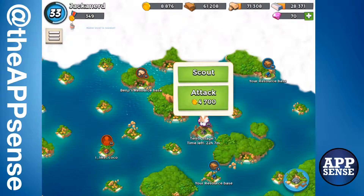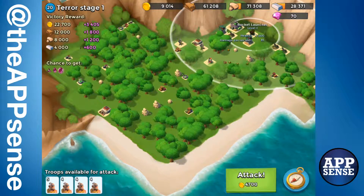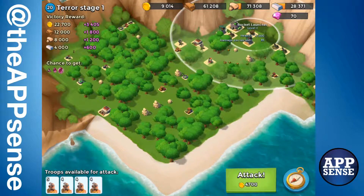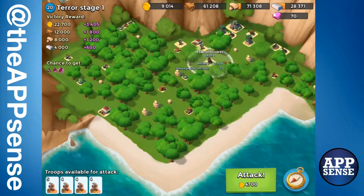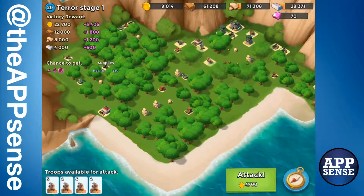Let's start off on Stage 1, Level 20. On this map there are a couple of key things you want to look out for - the rocket launcher right here and the flamethrower. But you also have all these extra items over here that you want to knock out to get extra power points.